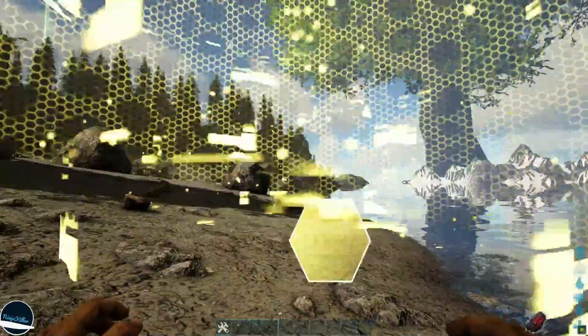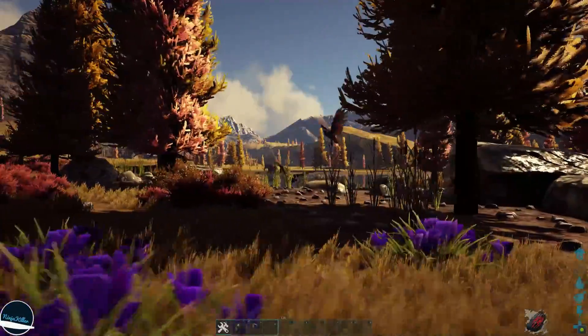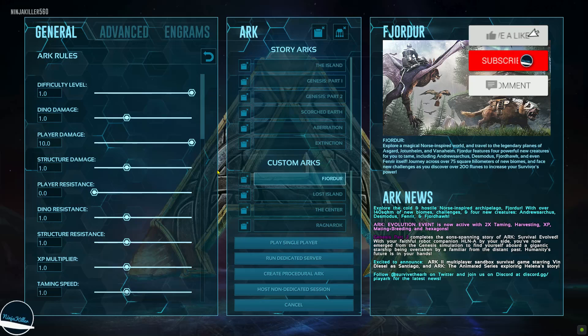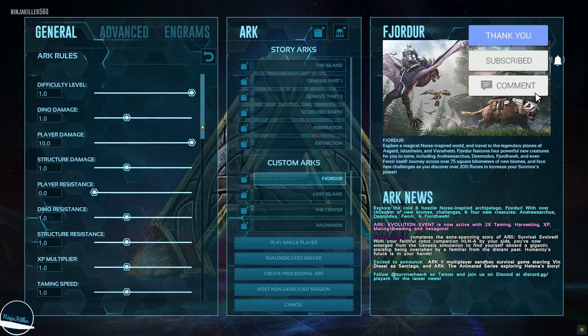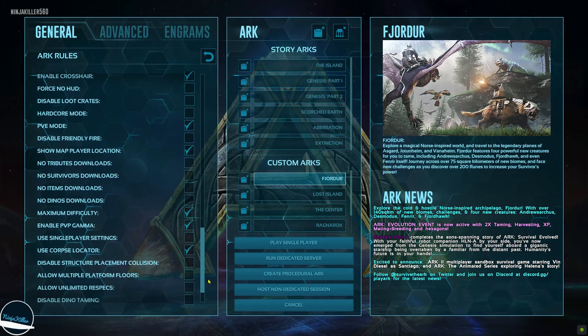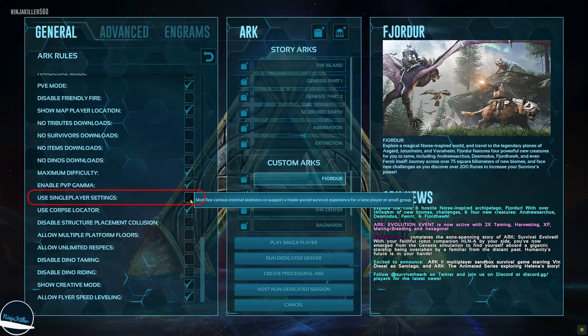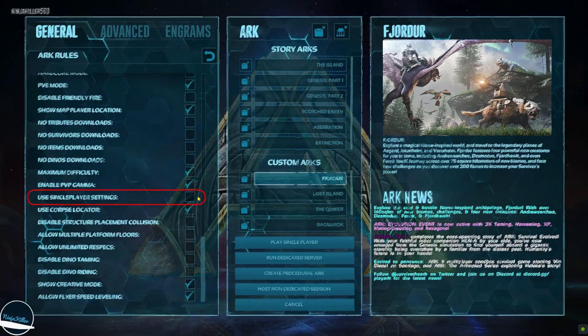Once you're done, the teleport bubble will spawn around you, and the same principle applies — it'll take up to 15 players and 30 teams with you. If you're having trouble teleporting via the radio wheel on single player, come to the main menu and scroll down until you find the setting called Use Single Player Setting. Make sure that this setting is unticked, as if it is ticked, you'll only be able to teleport via the portal room.